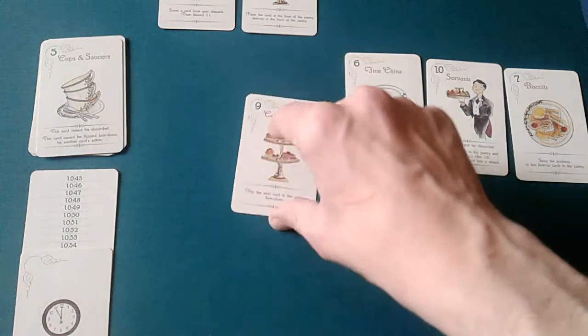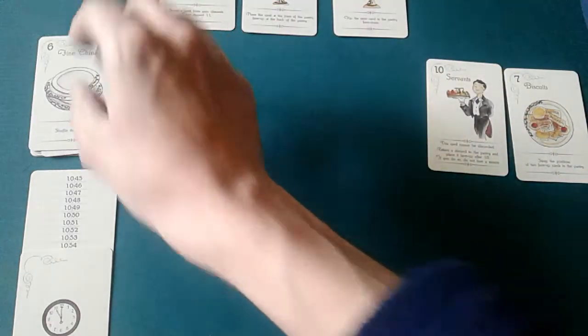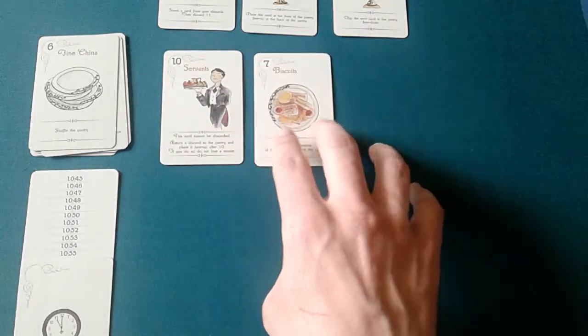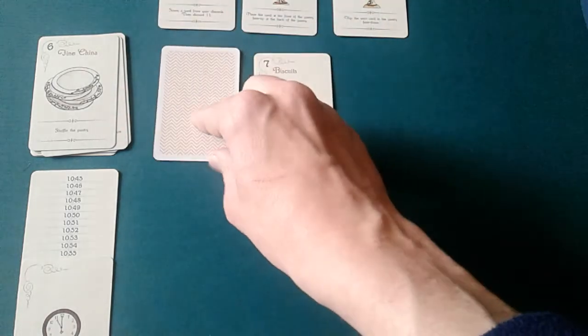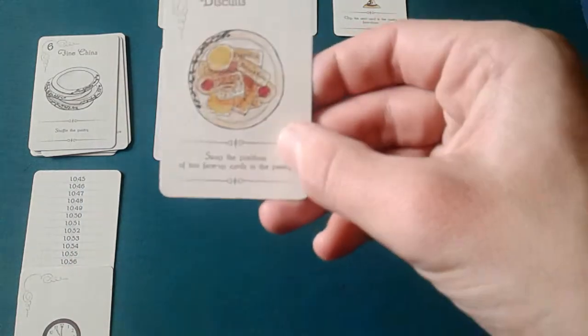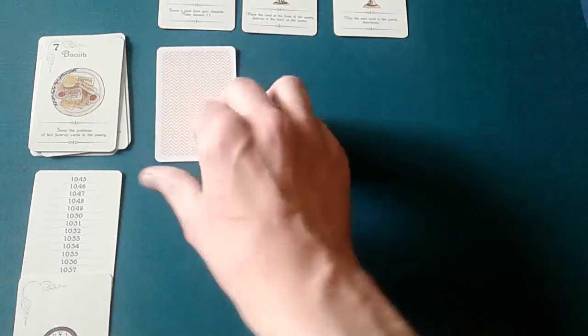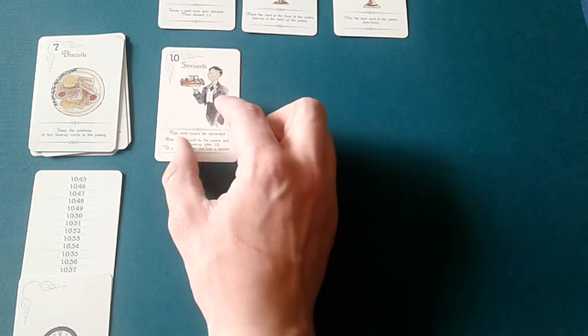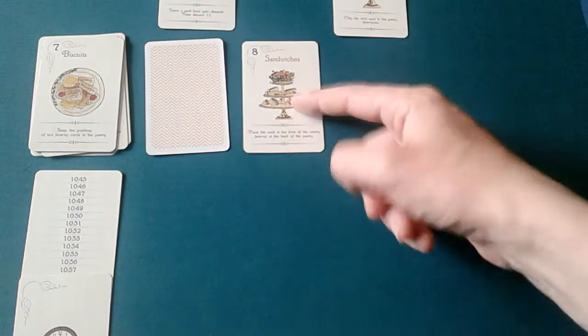We can discard the next card, then we're on to six, which is the next card. Its action says shuffle the pantry, so we lose a minute and shuffle those two cards. For the servant, we flip it face down and lose a minute. We score the biscuits — it says swap the position of two face-up cards, but we don't have two face-up cards, so we do nothing. That costs a minute. Everything is face down, so we shuffle again and put them face up.